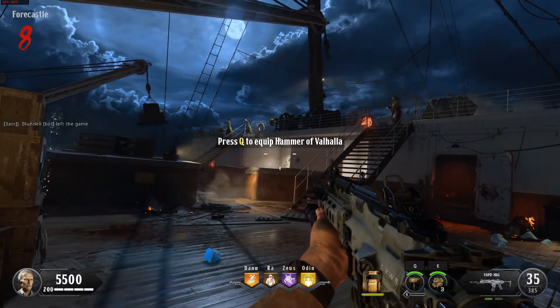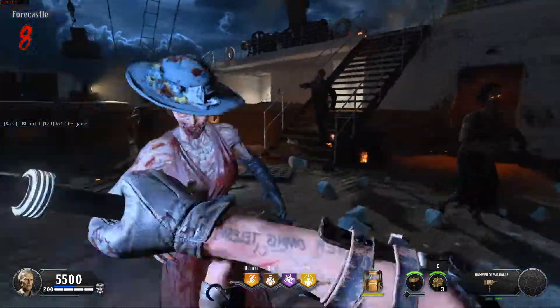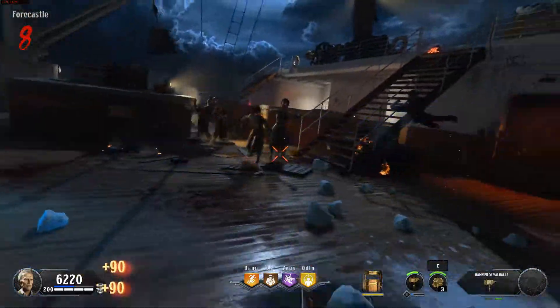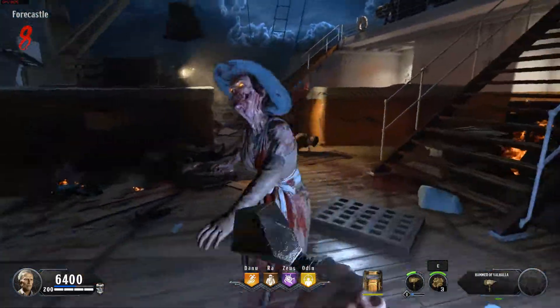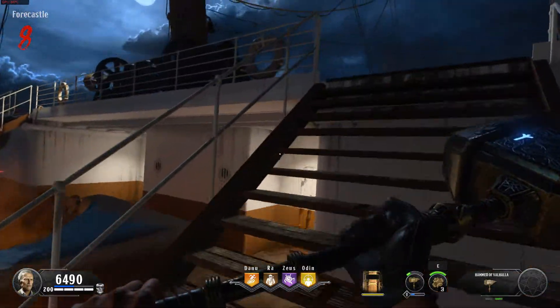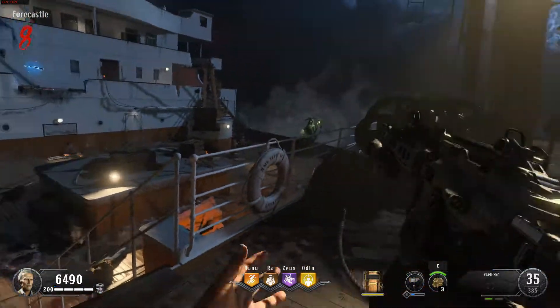Time to try out your special weapon. Use the Hammer of Valhalla to lay waste to these. Pretty satisfying, right? Special weapons gain their charge from killing zombies. They'll get stronger the more you use them.